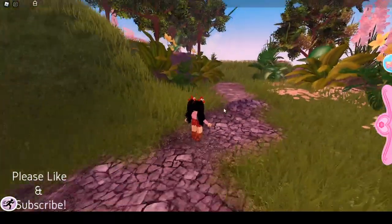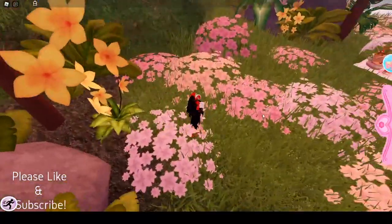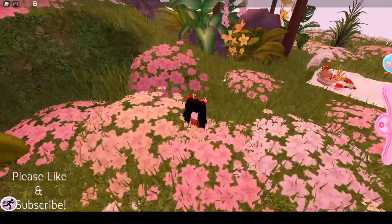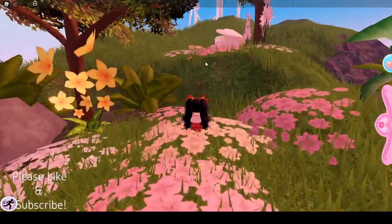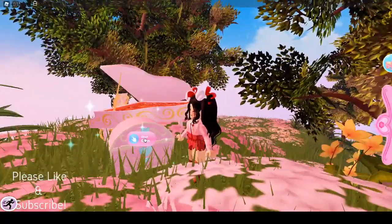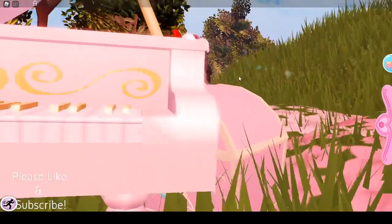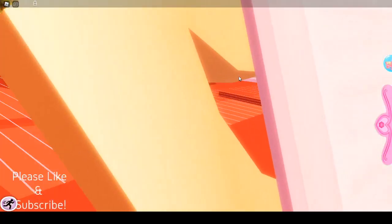Once you make it up here, keep following the path and you're going to find this very flowery area with a little picnic. Up here you're going to see the piano, and by the piano there is this very sparkly chest. All you've got to do is open the chest and watch the chest animation.